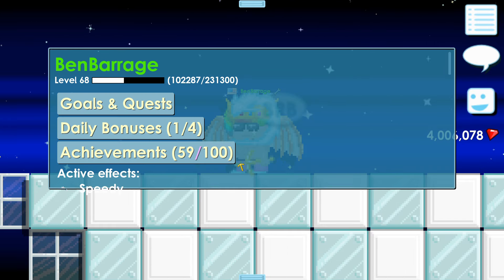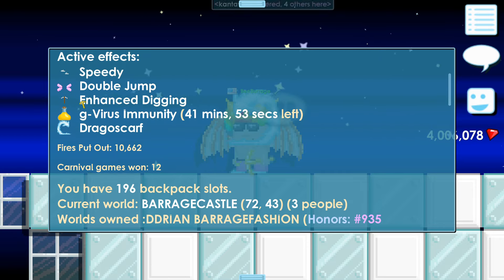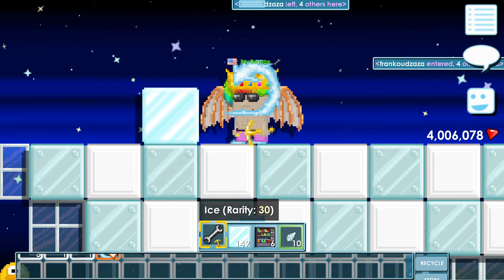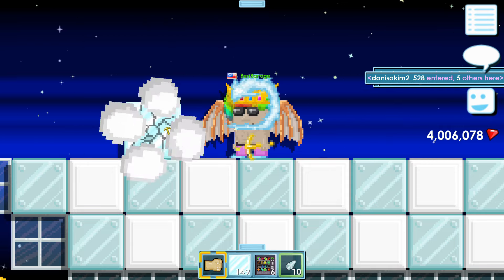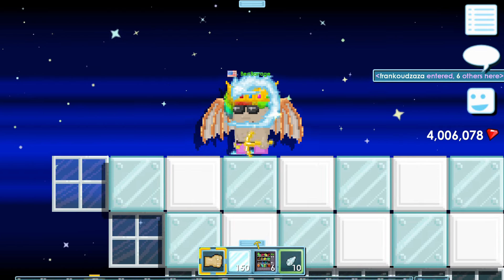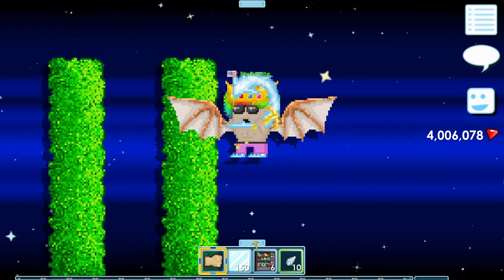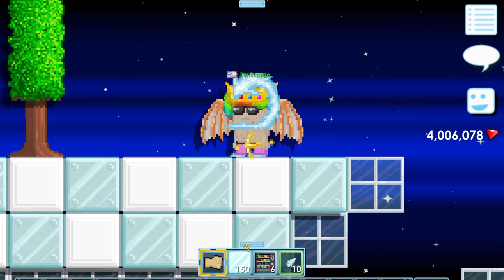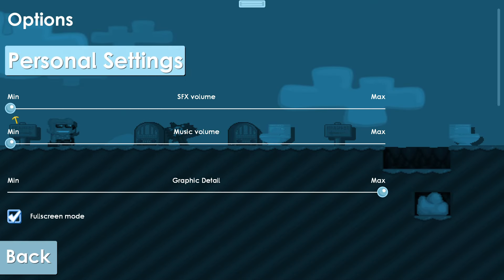The dragon scarf works like a pickaxe, though it doesn't display 'enhanced digging' as an effect. You can wear the dragon scarf and use a pickaxe together, but it's not going to help much since using one thing is enough — the result is the same.